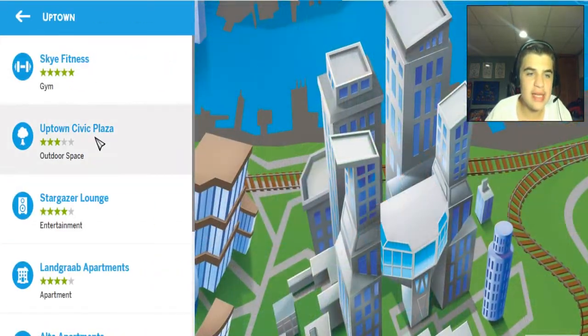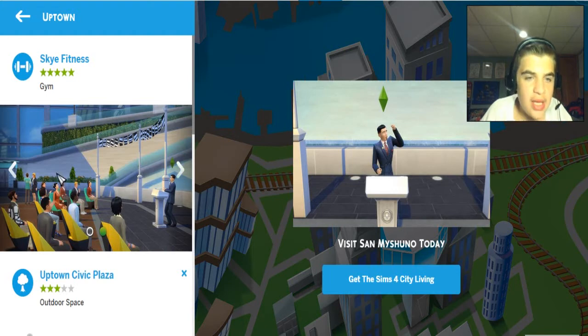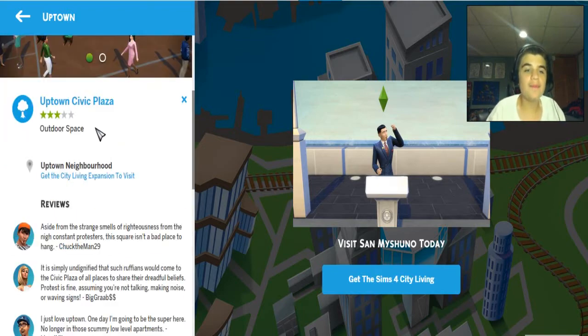Next is the Uptown Civic Plaza. This is where it looks like the politicians will go when they get more advanced in their career, make their town hall speeches and stuff like that. One of my people is going to be a politician.